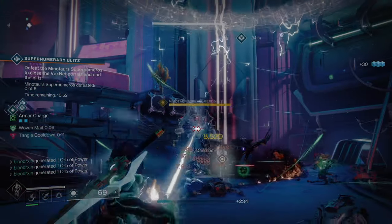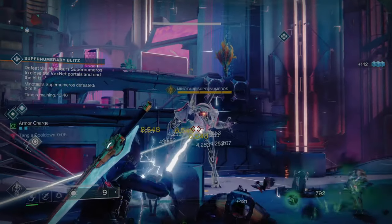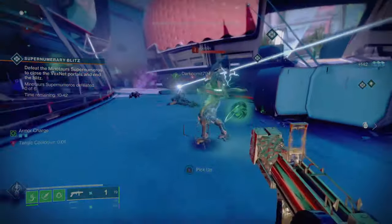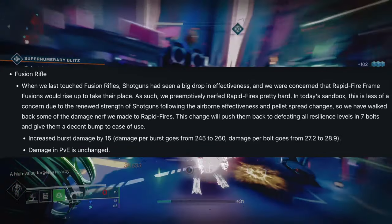Welcome to another Destiny 2 video. Today I wanted to show you guys how you can get your hands on the Iterative Loop, which is the new fusion rifle from New Muna. This weapon is going to be great in PvP — Bungie announced that fusion rifles alongside a lot of other weapons are going to get a buff, so it's a great time to get your hands on one.